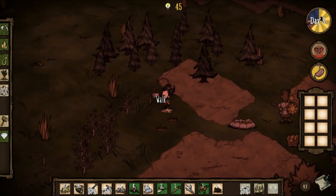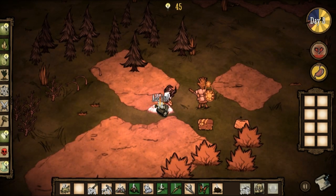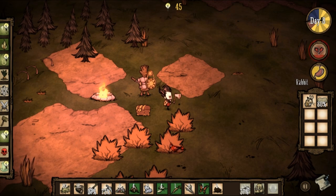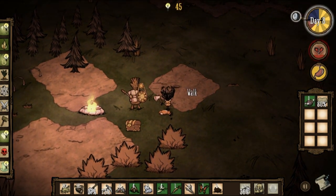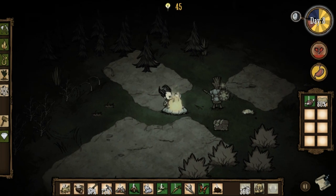Now all we have to do is pick up these seeds. We have to put some stuff in here — fuel. Let's go get our bunny. Check trap — we have one bunny. So we got some morsel. Let's go cook our morsel; maybe that'll heal us up nice. One more fuel to the fire. Cook. And now we have cooked morsel — let's see what that does to our health.